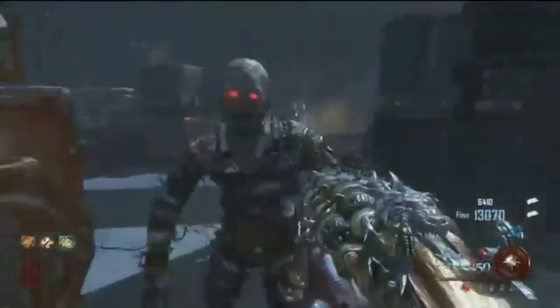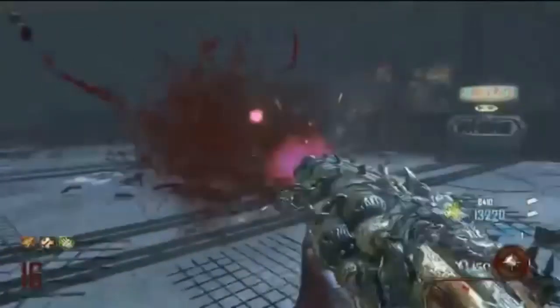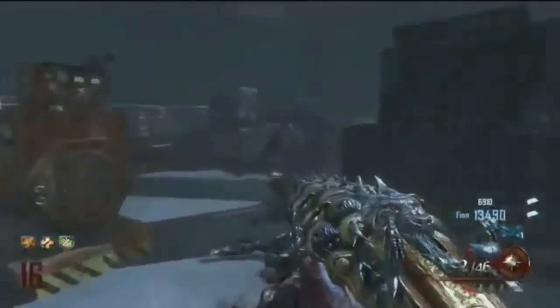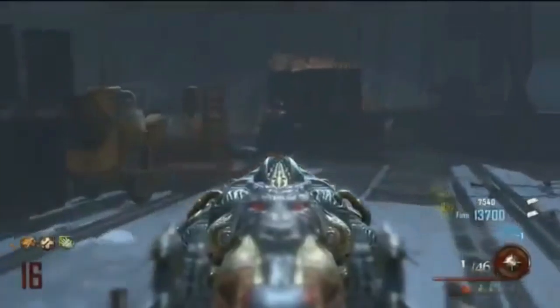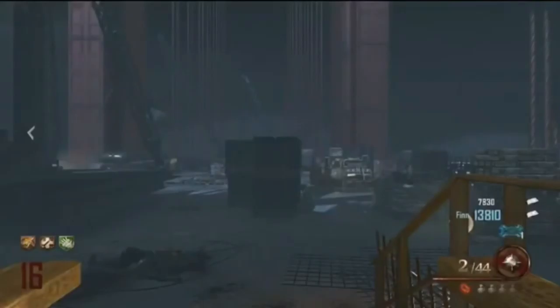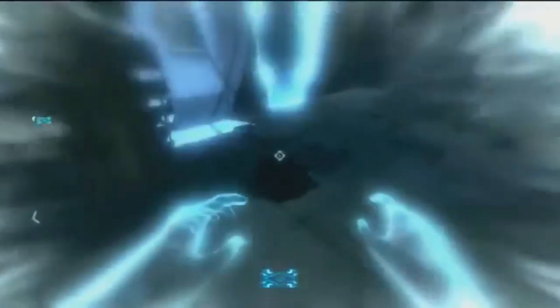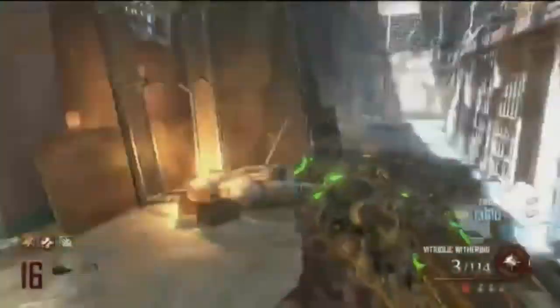The Blundergat is the main wonder weapon for this map. I think there are like two upgrades to it, but I've never happened to upgrade it — I've heard it's pretty freaking good though. So the Blundergat is where you shoot it and there's this green stuff that goes on the zombies. I'm not sure if it explodes, but it attracts the zombies. If you shoot it on a zombie or on the ground, all the zombies will go to that spot. It looks like a Monkey Bomb but a little weaker. I think it's really good.